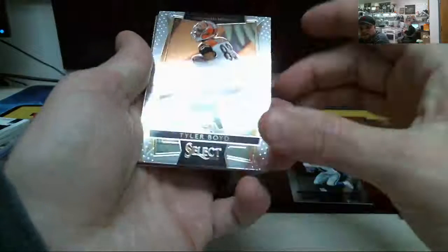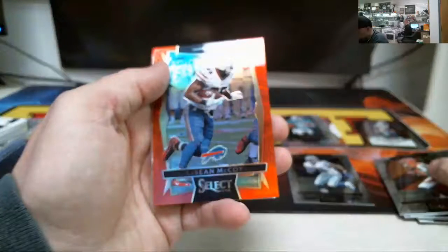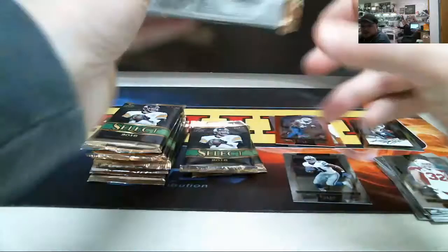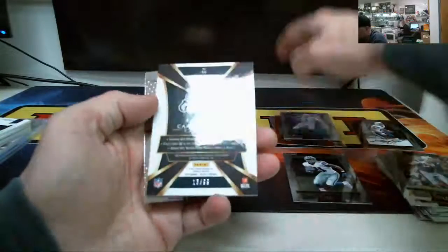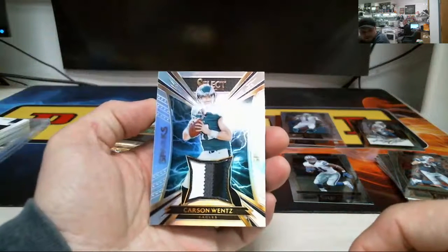Busted open a box of Select for Ryan. We already hit it — Ezekiel Elliott rookie card. Second: LeSean McCoy, number 299. Gronk. Big Ben. Got a Cam Newton prism. Carson Wentz, number 299. That's a nice patch too — four colors. Nice patch. That's a nice solid hit.